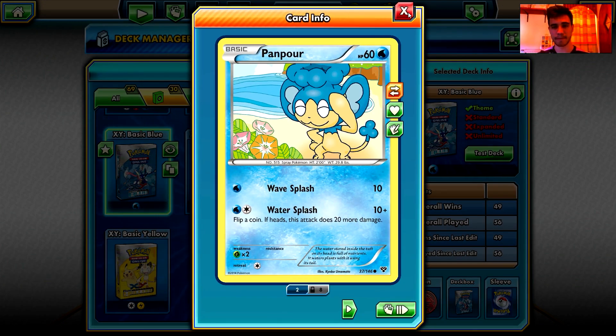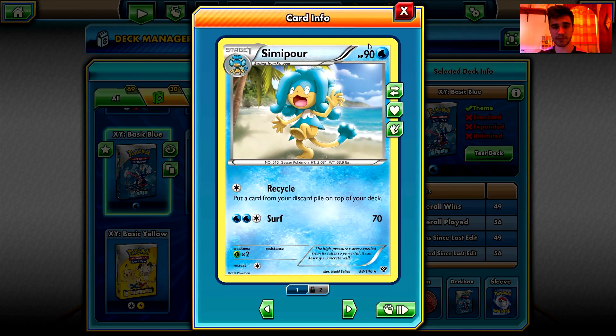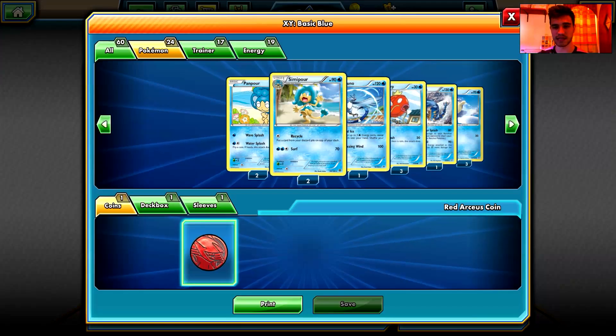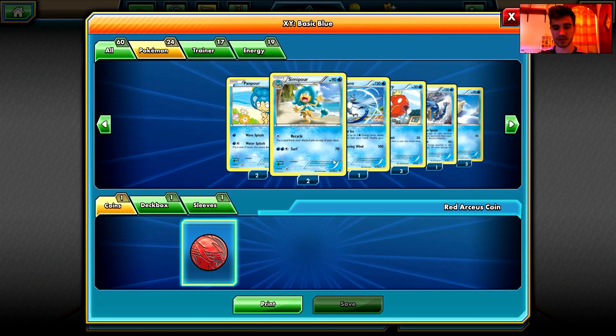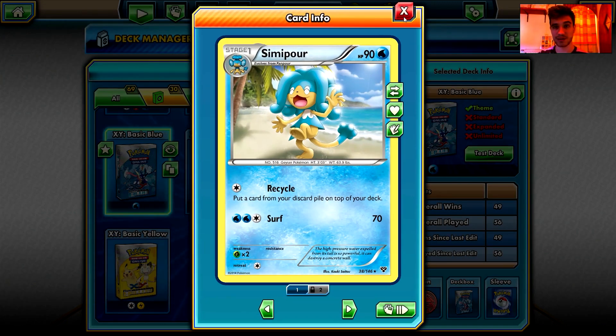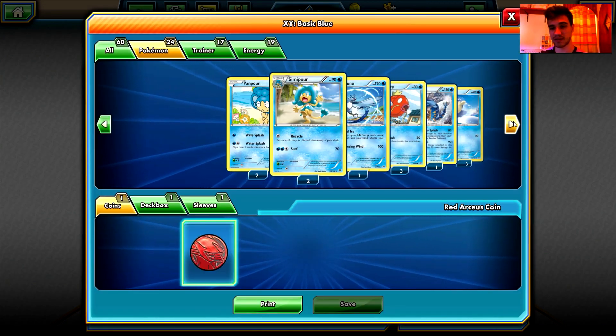We have two Panpours evolving to Simipour, and that's basically no change — it was like that before. Simipour is an awesome Pokemon with the Recycle ability: put a card from your discard pile on top of your deck, so you can basically bring back any single card you just used, or any Pokemon that got knocked out. It's a rare card and probably the featured card of the deck since there are two copies.